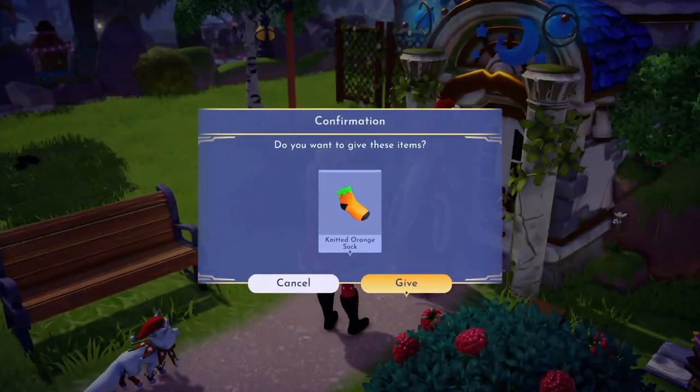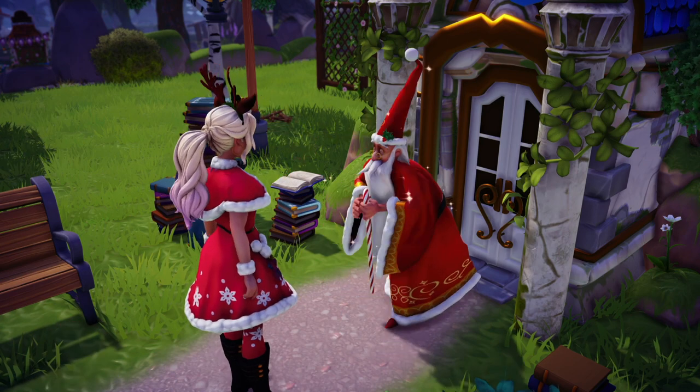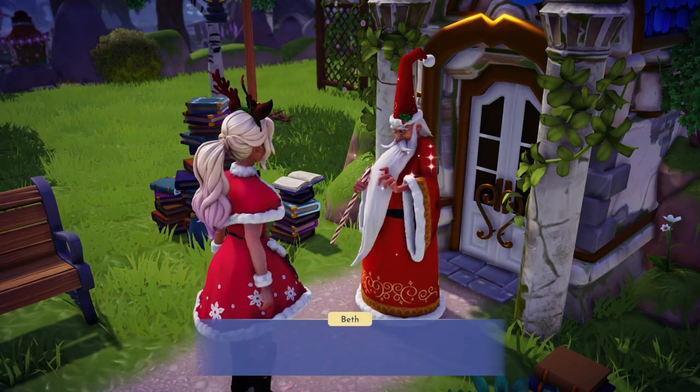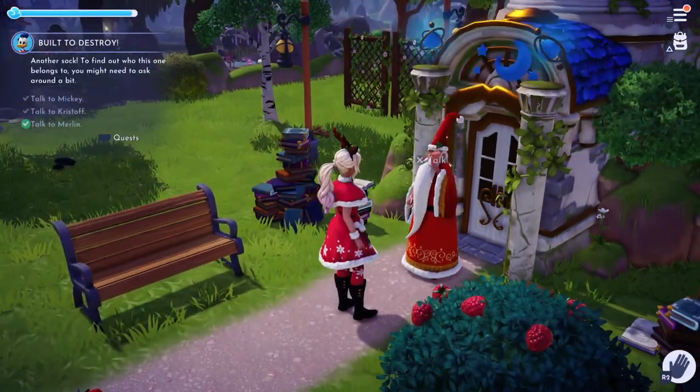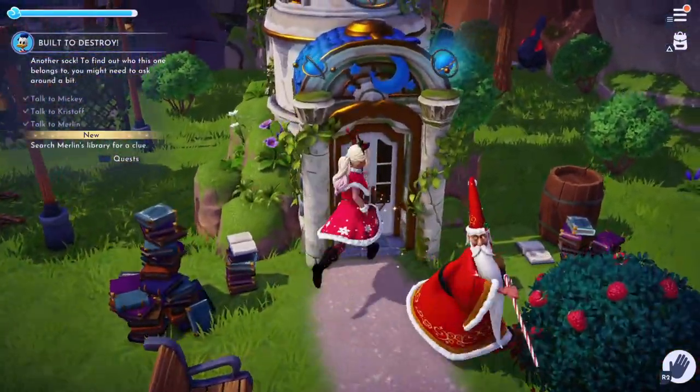So now I'm just going to talk to Merlin. I'm so excited. He says: 'I tip my hat to you, though I prefer not to take it off.'